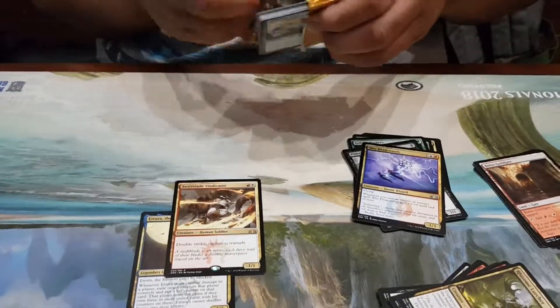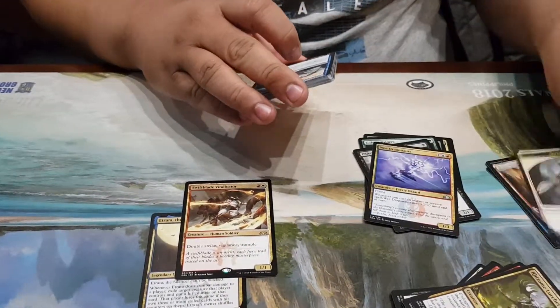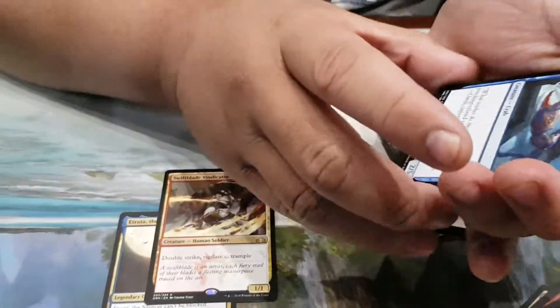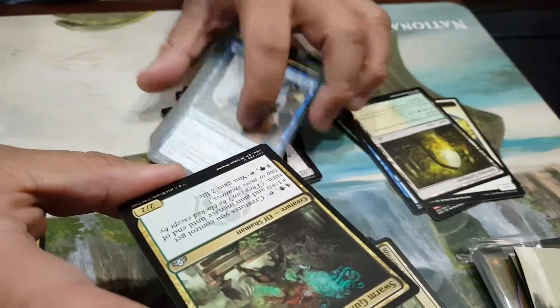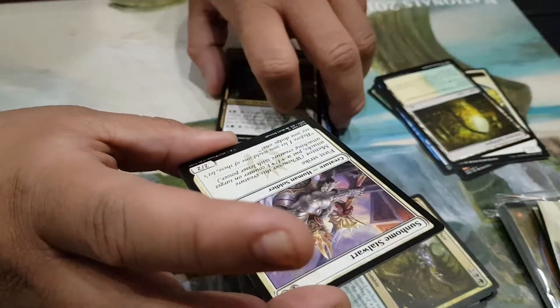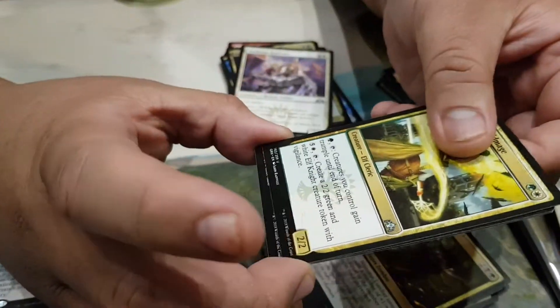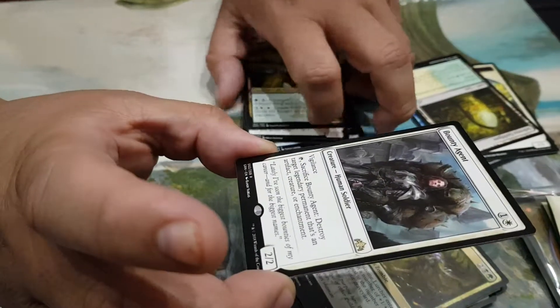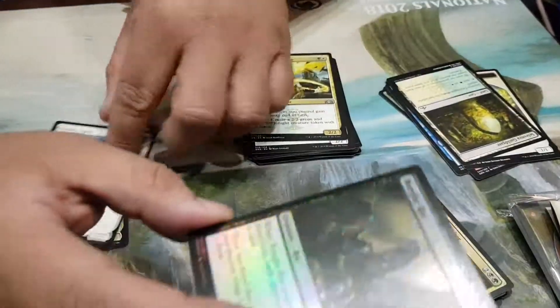Next one... Swarm Mag Guildmage, Conclave Guildmage, and a rare — Bottle Agent. And we have a foil Burglar Rat.